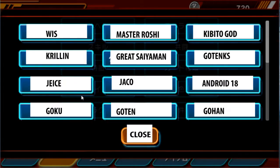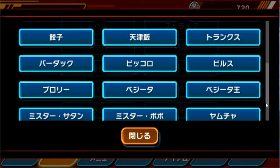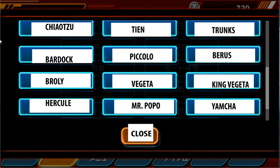These are the characters — it's kind of random how they have some of them. Going down, we have Whis, Krillin, Jace, Goku, Master Roshi, Great Saiyan Man, Jocko, Goten, Kobito God or the Fusion, Gotenks, Android 18, Gohan, and then going down a couple more. Over here we have Chiaotzu, Bardock, Broly, Hercule, Mr. Satan, Tien, Piccolo, Vegeta, Mr. Popo, Trunks, Beerus, King Vegeta, and Yamcha. Yeah, Yamcha made it on the list — he's pretty relevant, right?